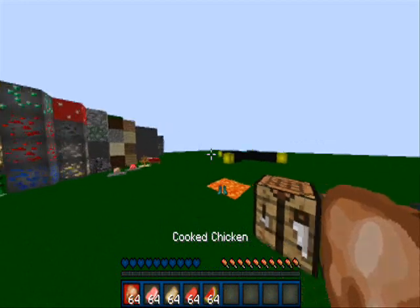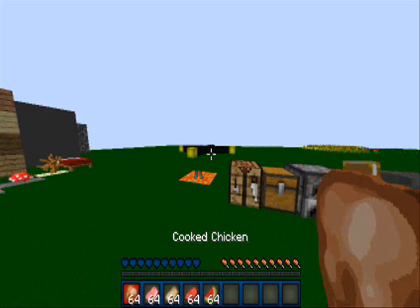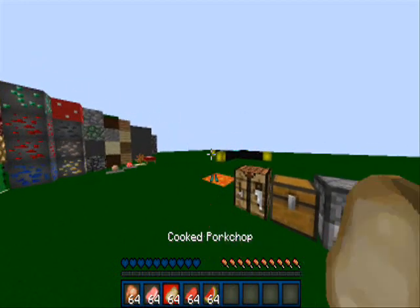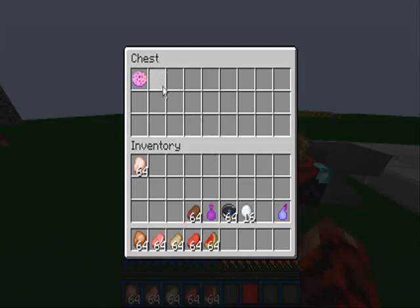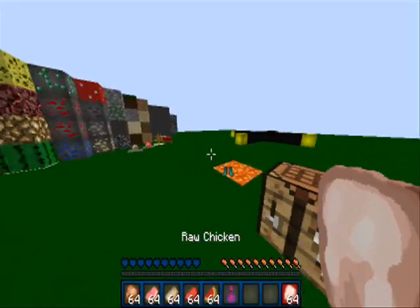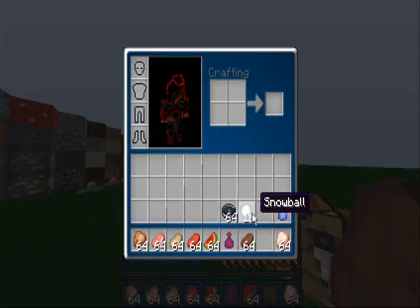Here's the food that I made from default. It was actually pretty easy to make all this. So here's the cooked chicken, raw pork chop, cooked pork chop, raw beef, melon, raw chicken, steak — really nice.